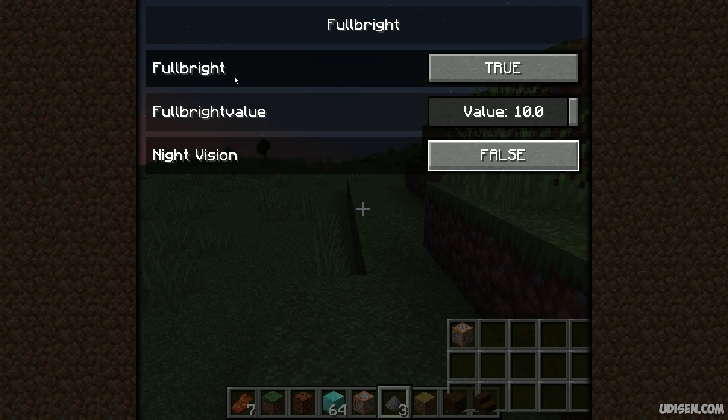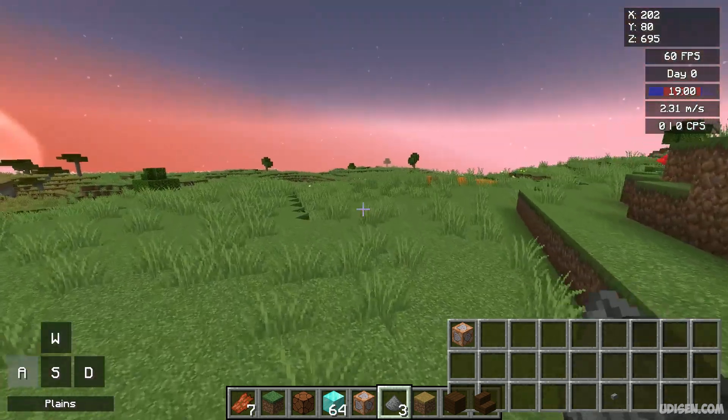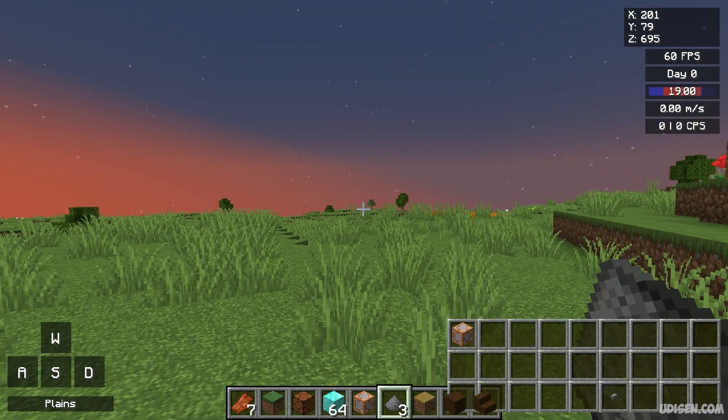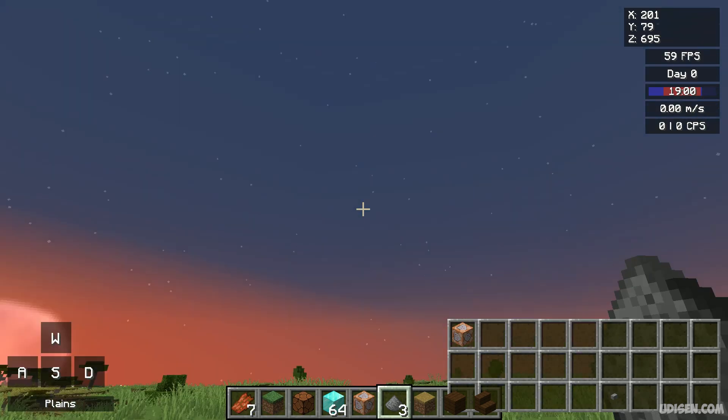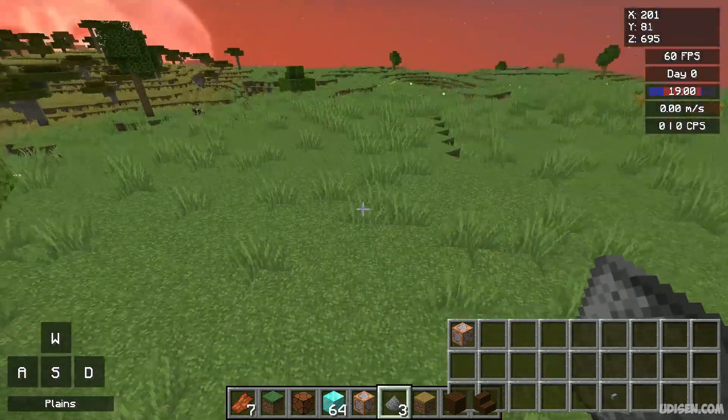I highly recommend not combining night vision with fullbright — it is not a cool picture. I won't show you. Here it is: fullbright without night vision. As you can see, it's dark besides the night vision potion effect. We have a dark sky and a very bright environment around us.